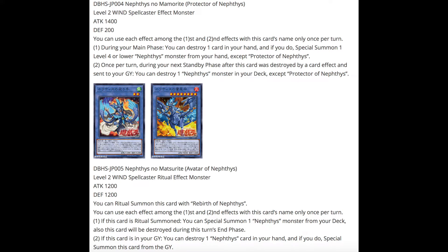Now let's go over the two ritual monsters. The first is Avatar of Nephthys — a level 2 wind spellcaster ritual effect monster with 1200 attack and defense. You ritual summon it with Rebirth of Nephthys. Each effect is once per turn. The first effect: if this card is ritual summoned, you can special summon a Nephthys monster from your deck, but this card is destroyed during the end phase. The second effect: if this card is in your graveyard, you can destroy one Nephthys card in your hand and if you do, special summon it from the graveyard.